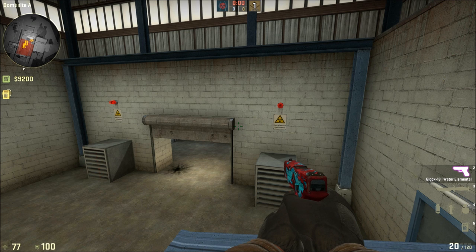Maps. Fix being able to pick up the bomb through some opaque solid walls. You now need line of sight unless you get close enough to touch it directly.